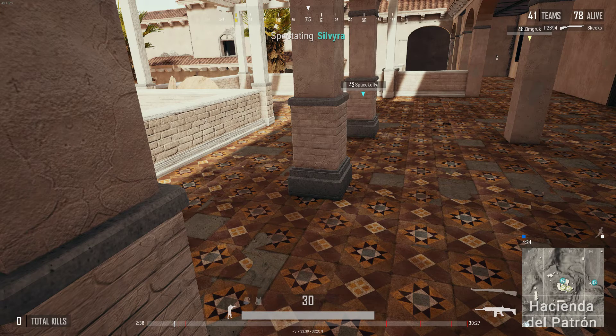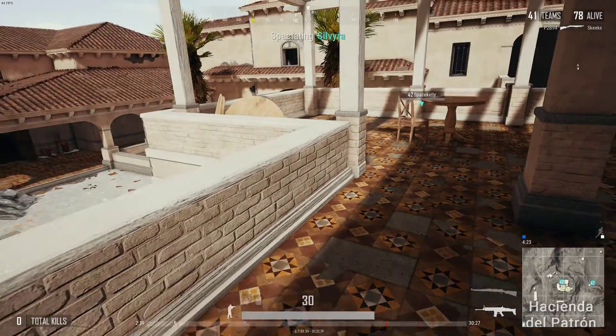This is exactly why we go Hacienda. We've been on the ground for 20 seconds and I have a suppressed scar and a K-98. Let's go ahead and just get in it here.